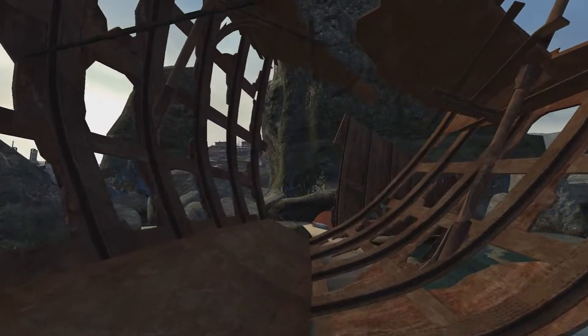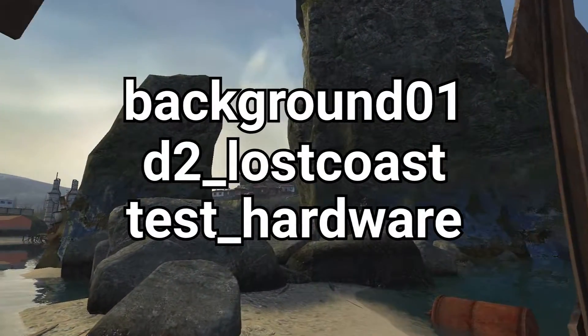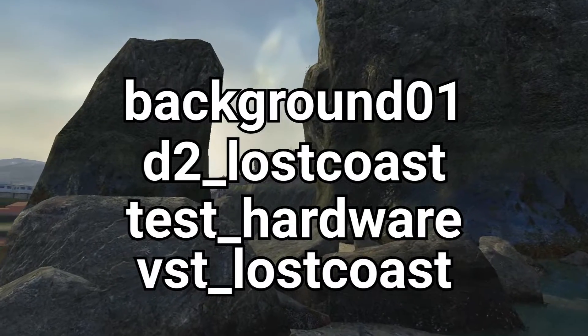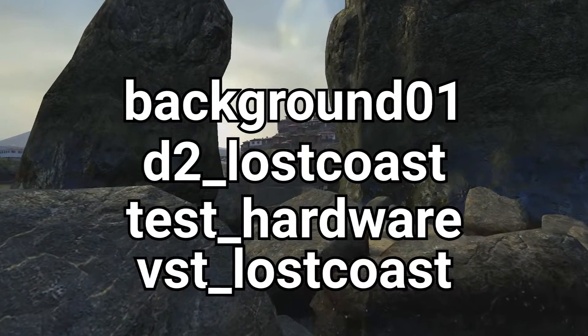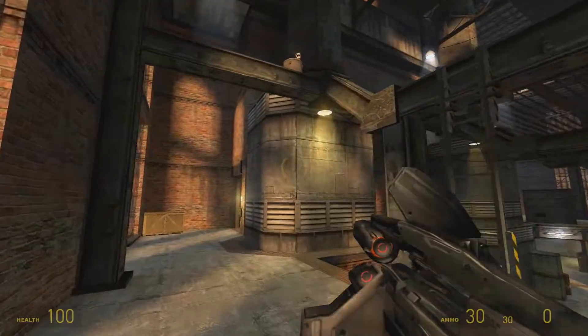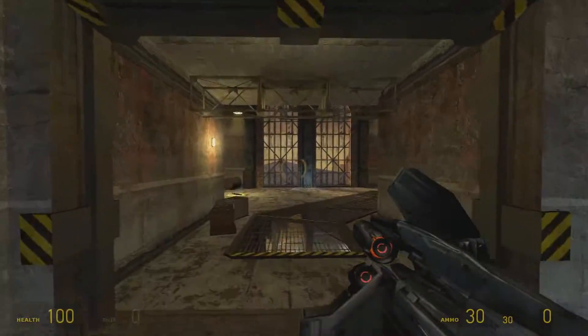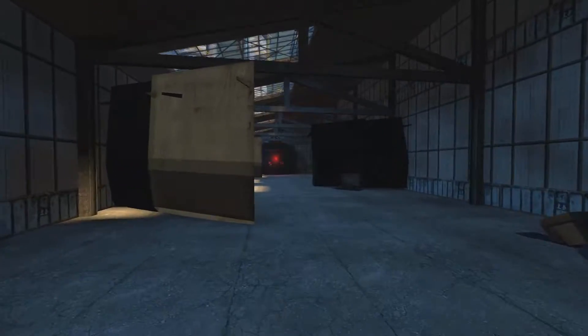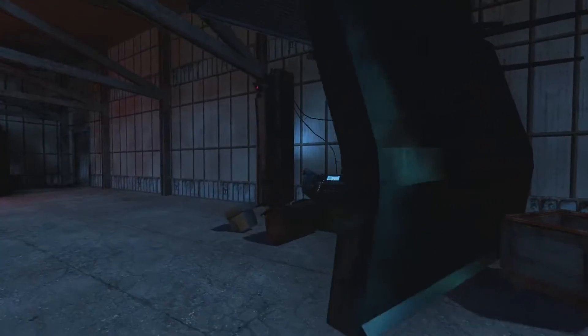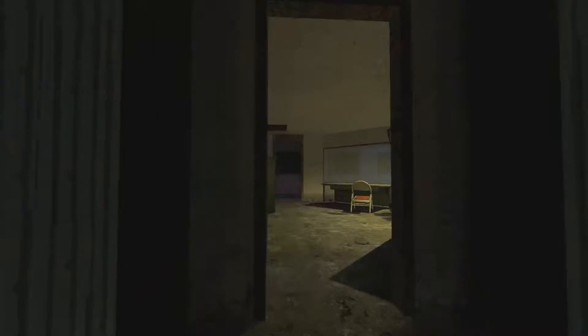Lost Coast has 4 maps in it: the background, the main map, the hardware test, and a clone of the hardware test — bringing it up to 96 megabytes. The largest is the actual main map, and the smallest is Background 01. Half-Life 2 Deathmatch has 8 maps in it at 68 megabytes total. DM Powerhouse is the largest at 12 megabytes — for its indoor nature, it's got a lot of intricate brushwork going on. Halls 3 is the smallest at 3 megabytes, and it's interesting that this map even exists, as it was only added in the 2013 Steam Pipe update.